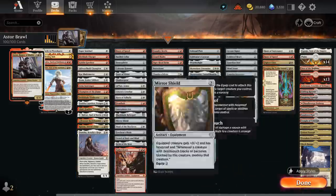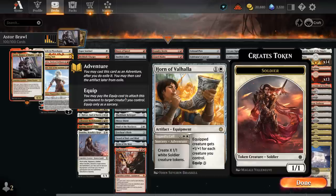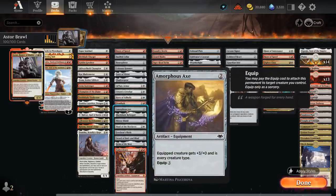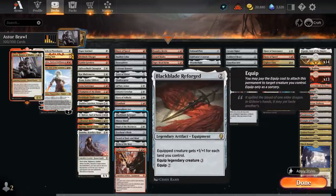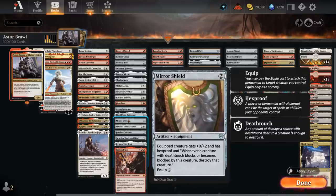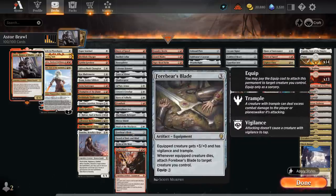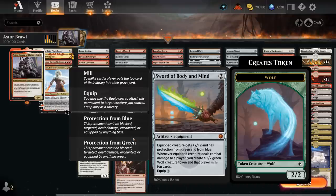Horn of Valhalla can be adventured to make an army of Soldier tokens, and the equipped creature gets +1/+1 for each creature we control. Fiend Lash gives +2/+0 and Reach — when the equipped creature is dealt damage, it deals damage equal to its power to target player or planeswalker, which can quickly add up. The Axe gives +3/+0 and changes creature types. Black Blade Reforged is another great one: 2 mana to play, equips a legendary creature for 3 mana — but we can make that 1 with Astor — giving +1/+1 for each land we control. Mirror Shield provides Hexproof. Maul of the Skyclaves gives +2/+2, Flying, and First Strike. Forbear's Blade gives +3/+0, Vigilance, and Trample. Sword of Body and Mind is especially fun against blue and green decks — we mill the opponent and make a Wolf token each turn.